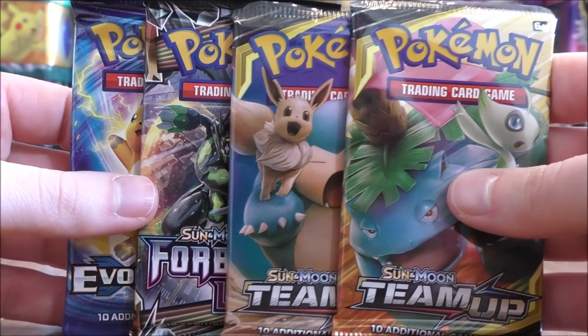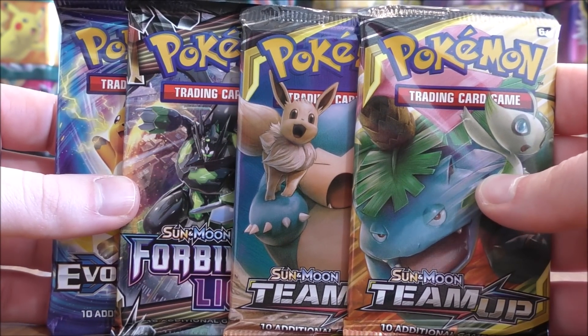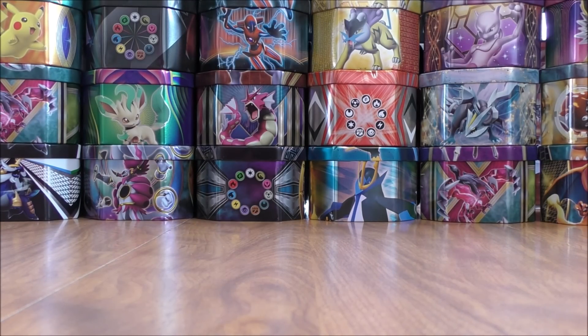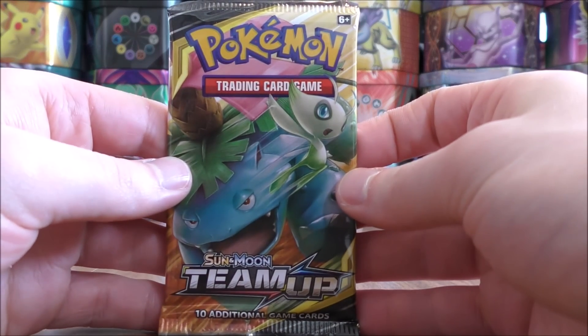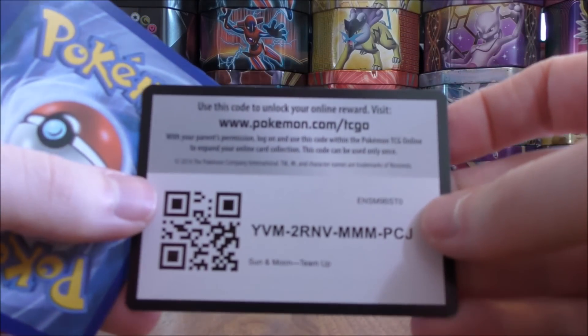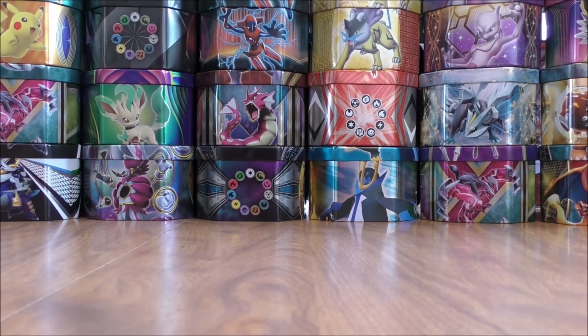And then the four booster packs: one Evolutions, one Forbidden Light, and then two Team Up. I'll open up these packs newest to oldest, starting with Team Up. I have had decent pulls overall from these Tag Team Tins. They are a little bit more expensive — $24.99 as opposed to $19.99 like a lot of the other tins out there.